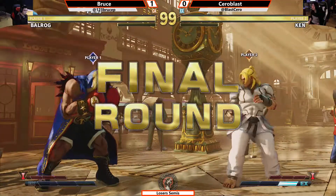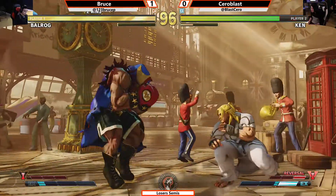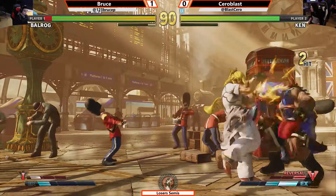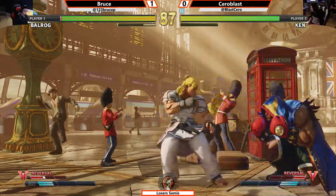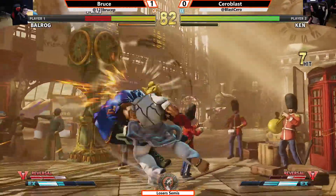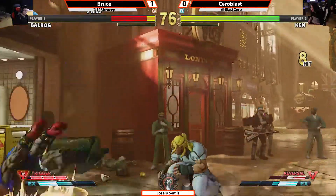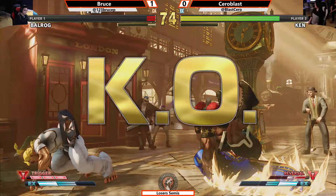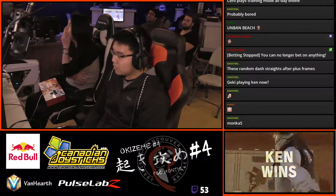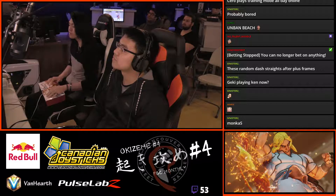Final round. Always worth it to spend that cash, especially in critical moments like that. Cerroblast didn't build as much bar between rounds — still only has one third or one EX bar available to him. What a dominant round from Cerroblast. Coast to coast. Gets the back throw, evens up the set — ties it at one game apiece. What a set. This is going to be down to the wire for sure. Bruce showing that there are some cracks in his boxer — you can nerf boxer, but can you nerf Bruce? One to one.